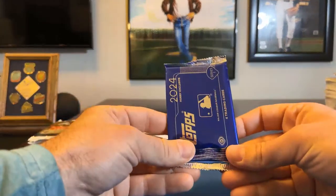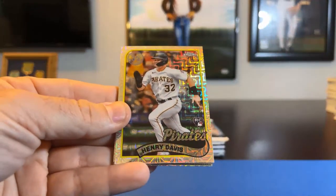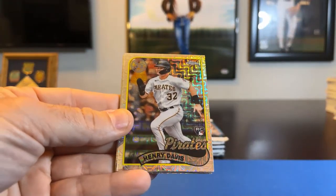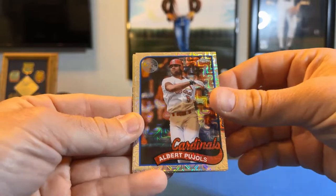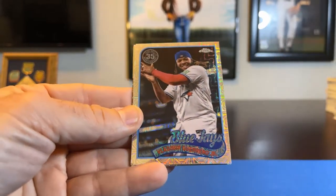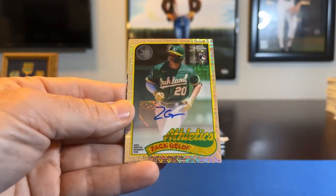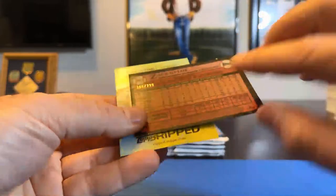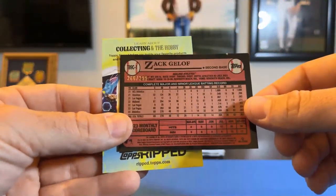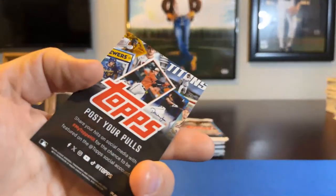Hey John, perfect timing — here we go, silver pack, good luck guys! Nice one: Henry Davis rookie for the Pirates, going to SmithBryan 524. Albert Pujols for the Cardinals going to 006. Vlad Guerrero Jr. for the Blue Jays going to SmithBryan 524. And we got a bonus autograph — Zach Gilof rookie autograph for the Oakland A's going to Mulleter04x, numbered 266 out of 299. That 299 is now our low serial number to beat for the five-dollar group rate credit.